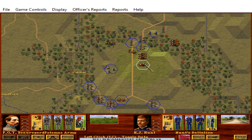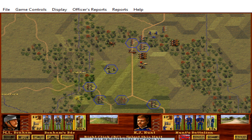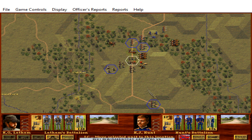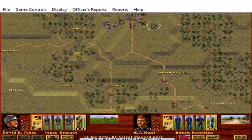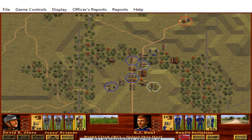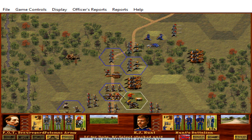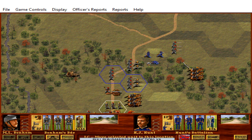We'll move P.G.T. Beauregard's headquarters unit forward — a new unit type from the last battle. This gives other units around it morale and organizational bonuses based on the commander's skill. He's the corps or army commander, an important figure with a headquarters in the field rather than in the saddle. We deploy him into headquarters formation. Meanwhile, we're moving all our troops up slowly but surely. That's going to do it for turn number two.